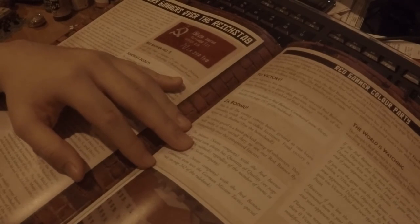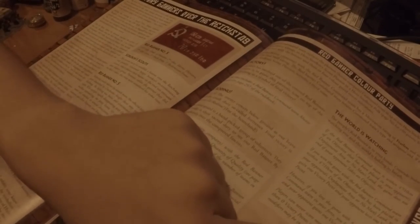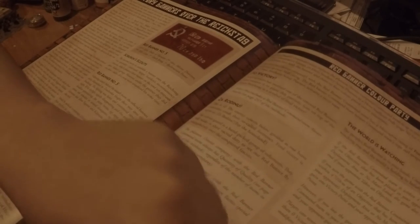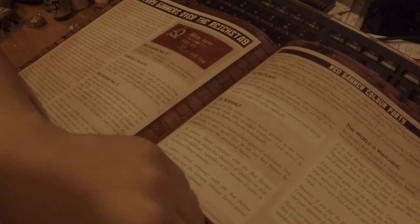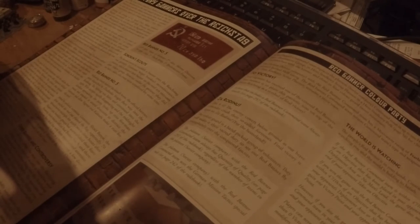The 'World is Watching' rule means this is going to make it interesting for tournaments, because everyone's going to want to bring it. You can effectively get 7-0 in victory points because of this — if you use the banner command team within 4 inches and you win, you get additional victory points.